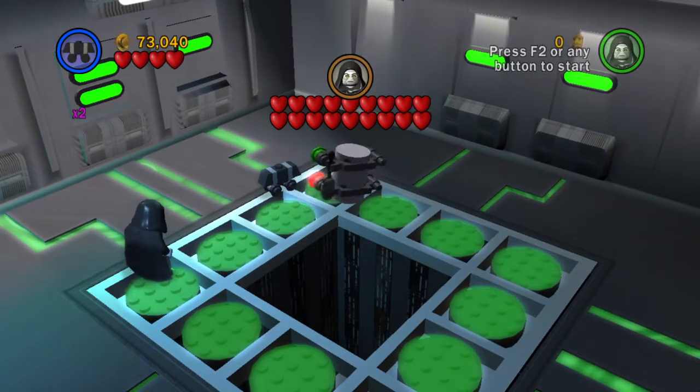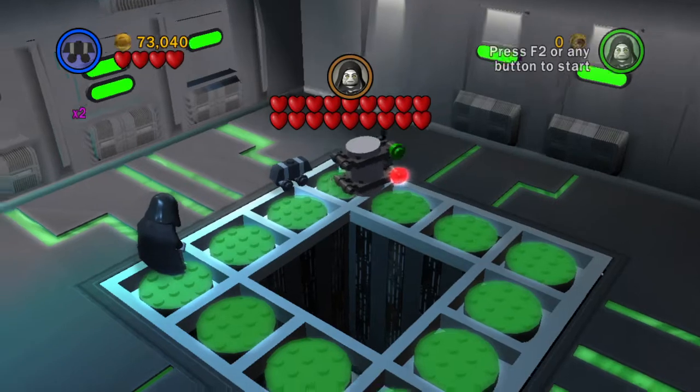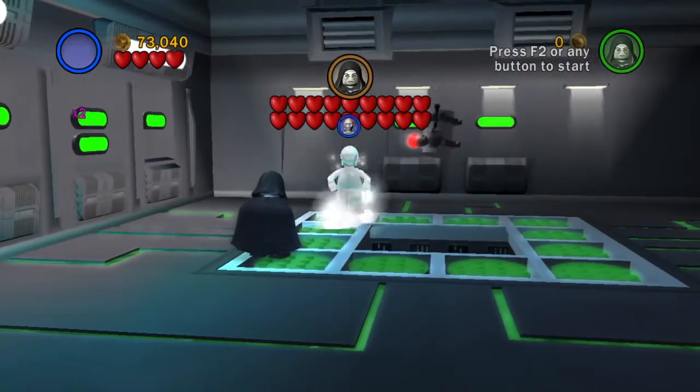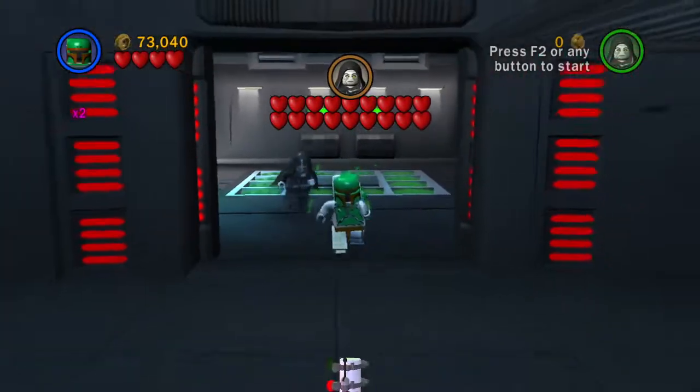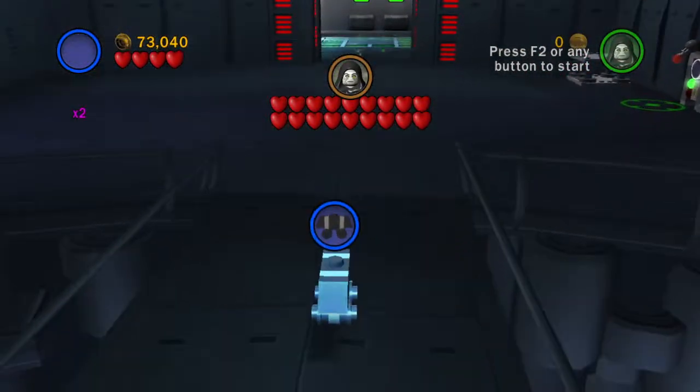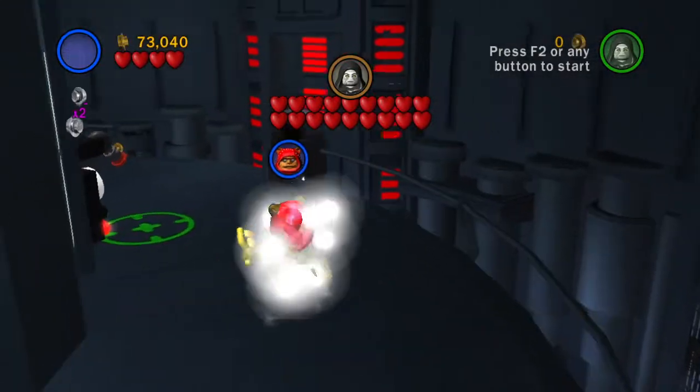There we go. I was about to say I wanted to use the Mouse Droid because he's fast enough. It'll just make doing that a lot easier. So let's go ahead and navigate our way onto the center circle here.